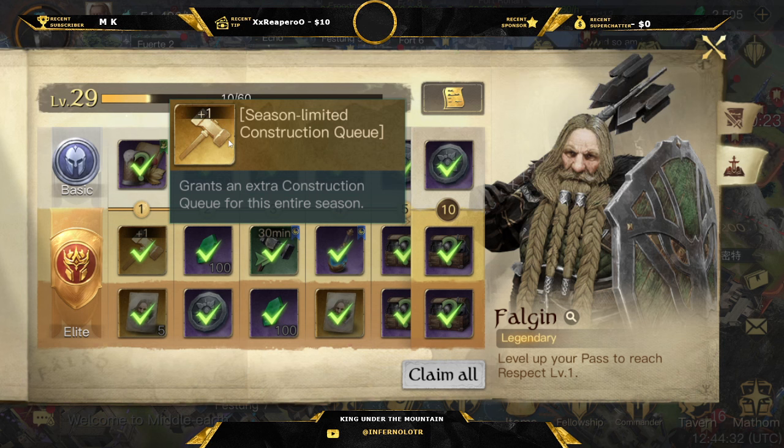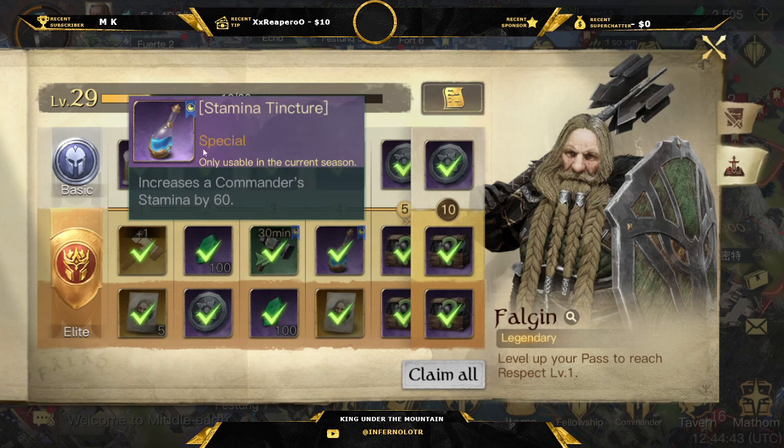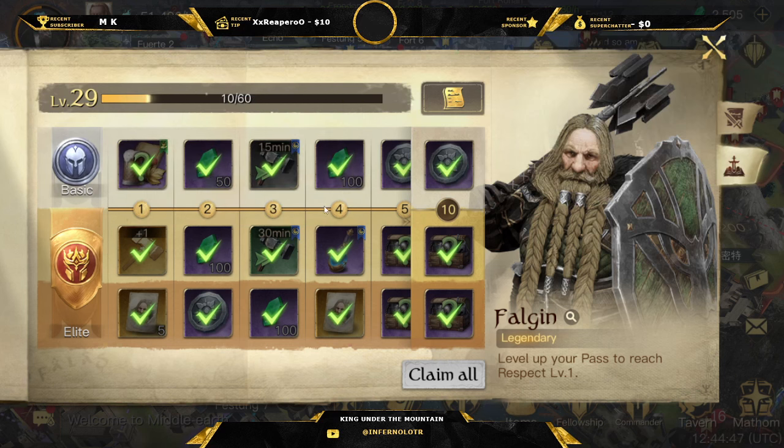The first thing to note at level one is the construction queue is now included, which used to cost $4.99 on its own, so that instantly adds value. There are fewer mavens in it now, but there are quite a few stamina tinctures, which are really useful particularly on that first day so you can get to level four easily.